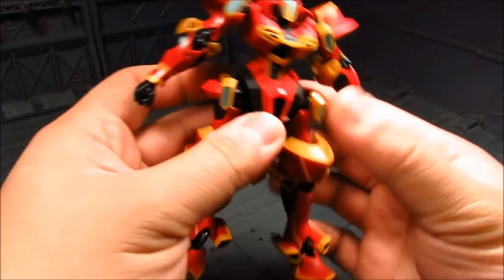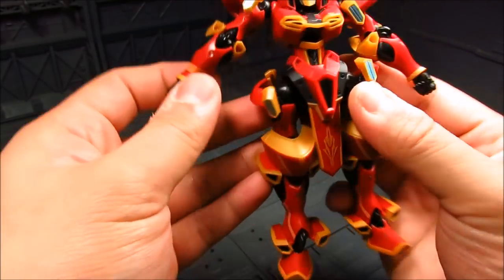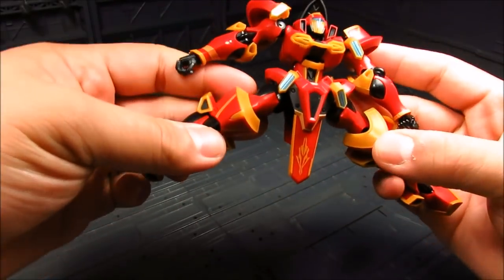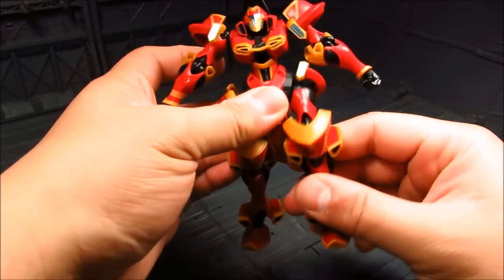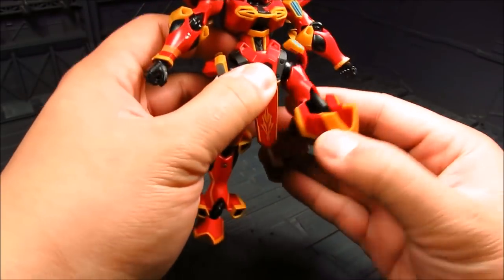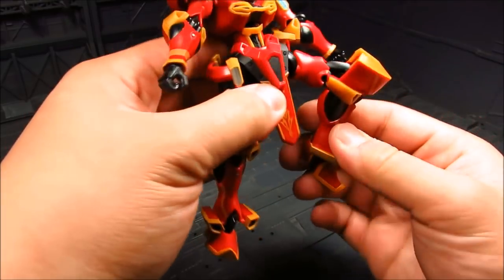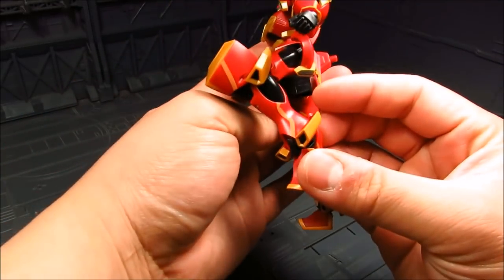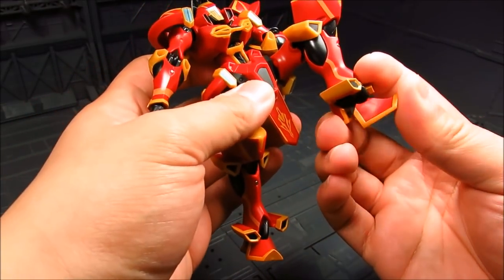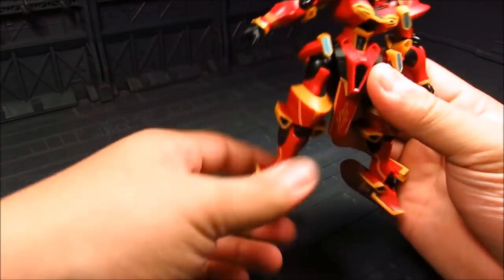You've got your side skirt here connected on a peg ball joint, and you can get pretty good articulation there. For the knee it's a single joint, kind of like the elbow — feels like you could have another one but it's only on the lower part. Not too bad though. Got nice knee armor. Then you've got your ankle — a heel articulation hinge and a ball joint — so you can do some nice wide stance poses.